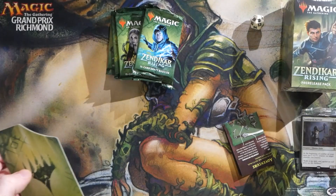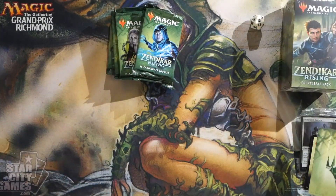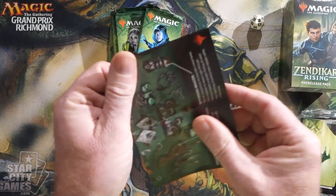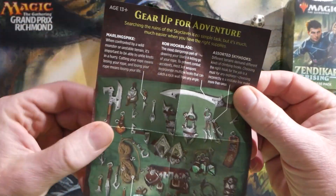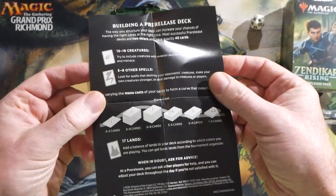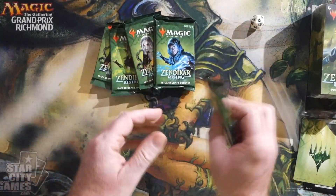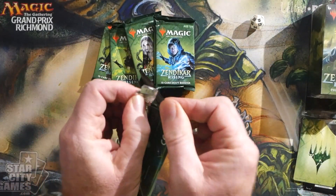Of course we get an arena code card as well, a little divider for your magic cards, and then some sort of instruction slash gear-up-for-adventure looking type card. Let's get into opening these packs. Kit number one.